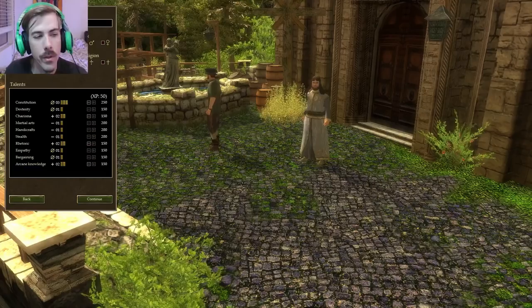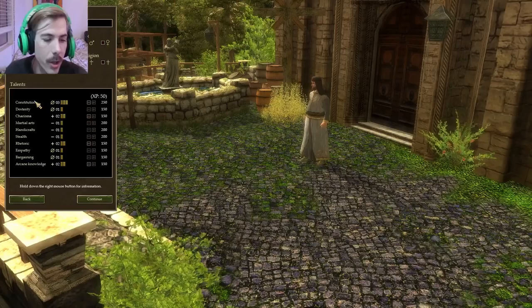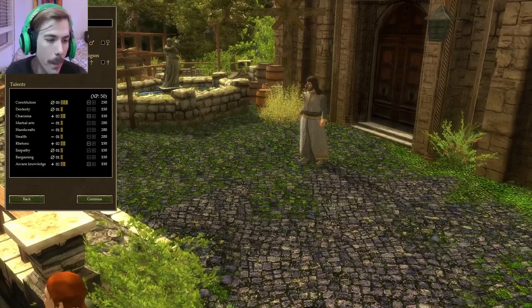For Zodiac Sign, all of this just depends on what stat you want to have a bonus in. All of these stats are different. Constitution is going to determine how many hit points you have and how long you live — it's a very important stat. I'm not going to go through all of them right now; we'll go over the stats one at a time as they pop up. I'll take three Constitution, two Charisma, two Rhetoric, two Arcane Knowledge, and one to the rest.